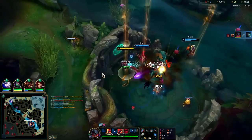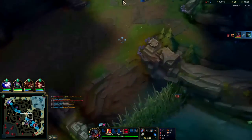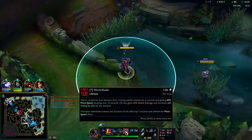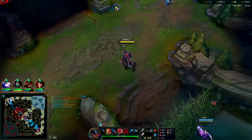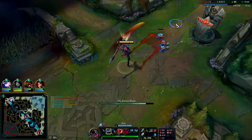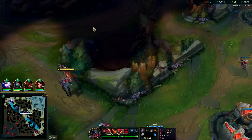Surprising they're even trying to contest when they have no way to. Pop your R — it gives you movement speed, extra AD, extra self-healing. It also gives you resets — it's kind of like a Darius R. You want to try to get kills with it while it's still active.